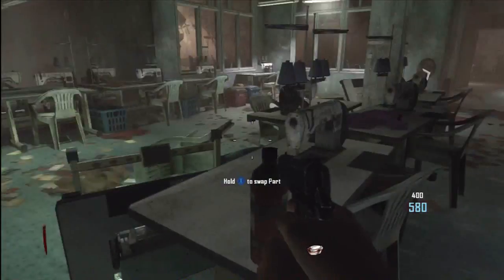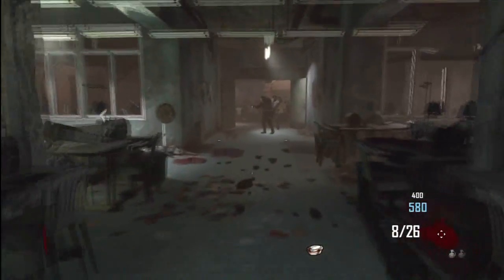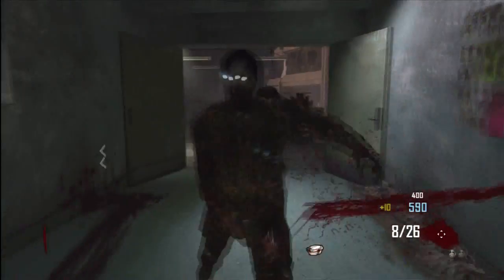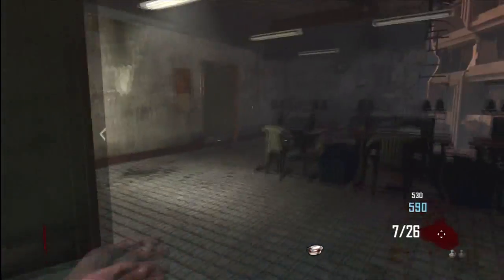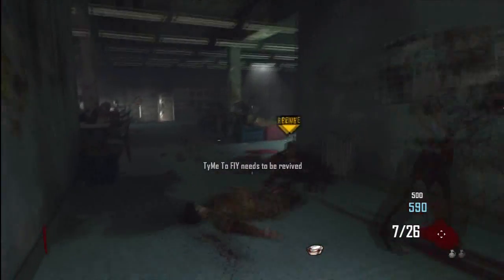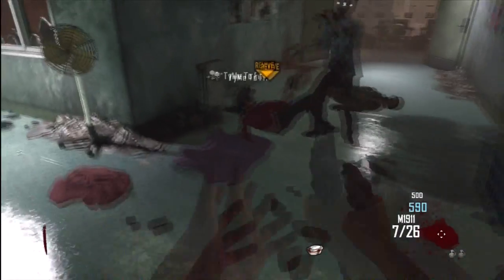I found another part! Right here — there's two. That's what we need for the liquefier. Jump, kill him. I got put down by that apparently. I'm about to die. If we lose, it's gonna be really embarrassing.